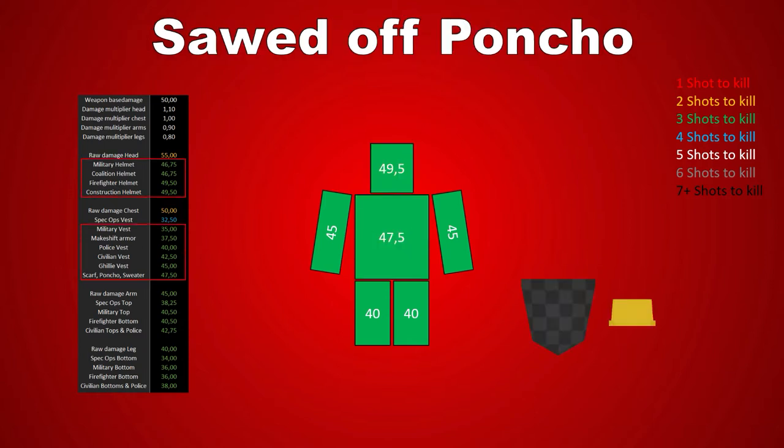As soon as he gets a hold of a cheap helmet or poncho — basically anything to wear except caps — this formula won't apply though. So a simple combo of a construction helmet and a poncho will increase the hits needed to kill you from two to three, just like with military armor.